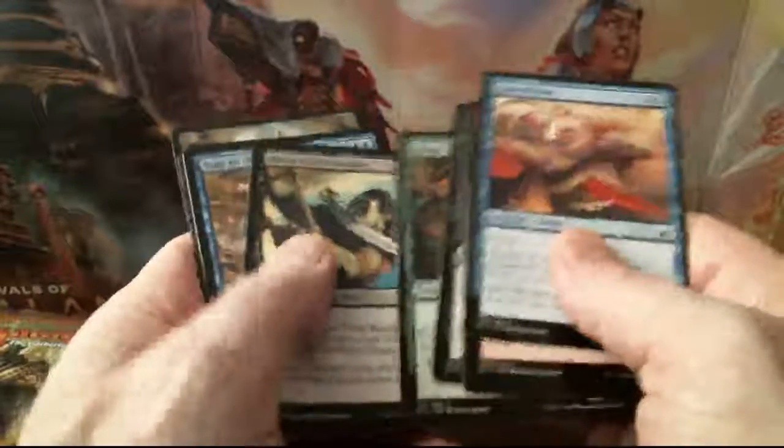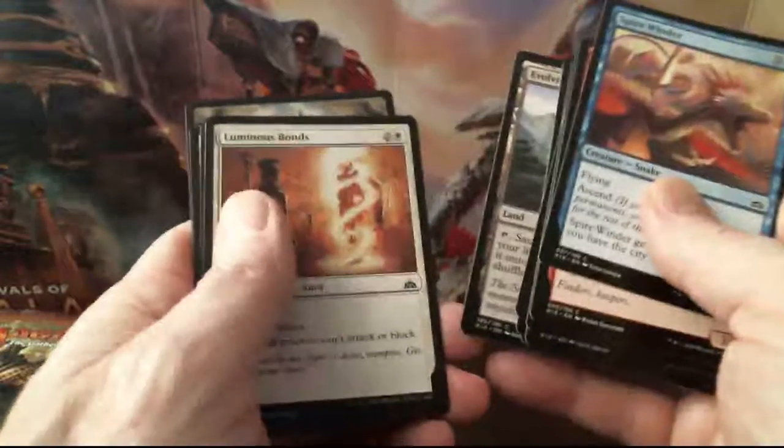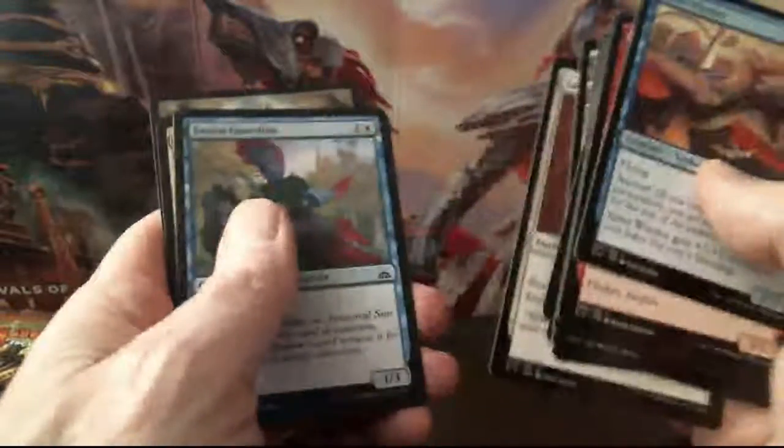Sorry about that, it's taking a little time here. Spire Winder - interesting card. One, two, three, four, five, six, seven - it's an Evolving Wilds - eight, nine, and ten. No foils.